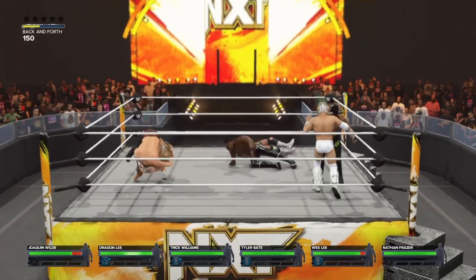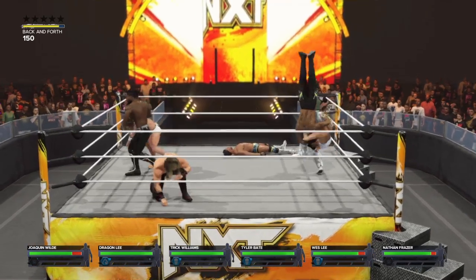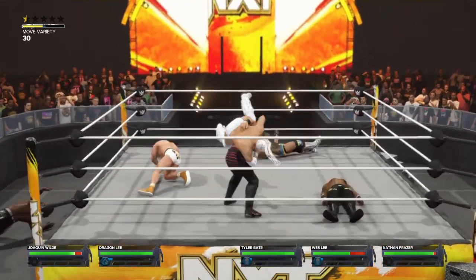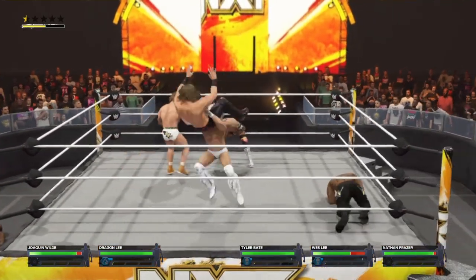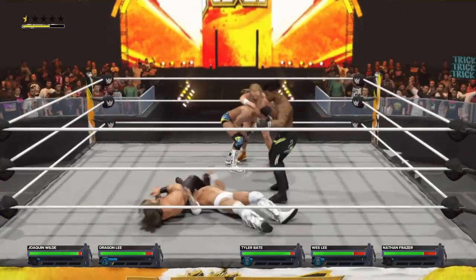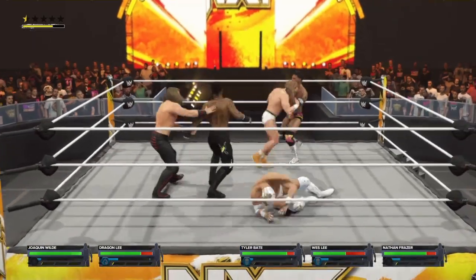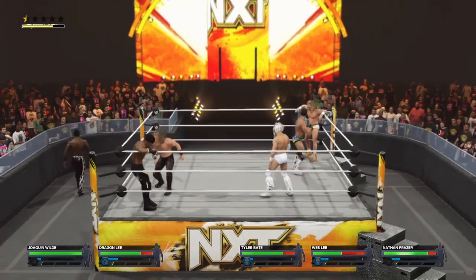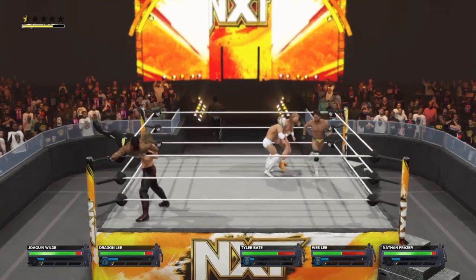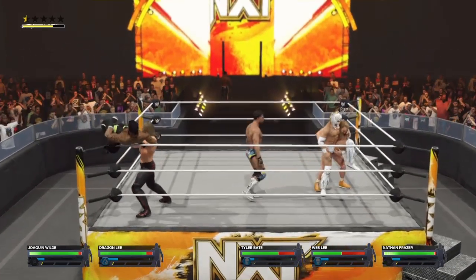You start with superstars in the ring, you throw them over the ropes to get eliminated, last one standing wins — one competitor forcing everyone else out. Sort of like what happens when Saxon walks into a room. Williams gets countered and has been eliminated. Range down an elbow, retaliation, and there was some force on that move. Get him into the corner, and a reversal by Tyler Bait finds the advantage after a string of counters. The springboard attack fails to land.